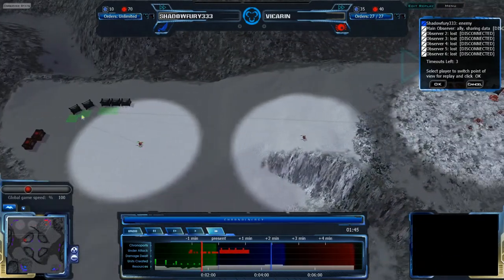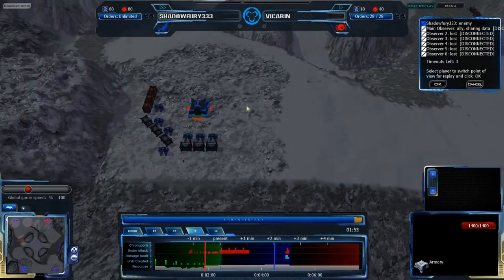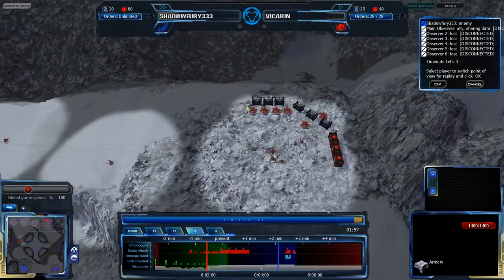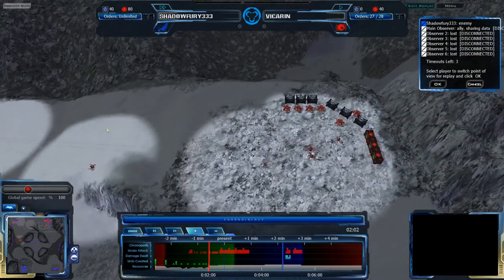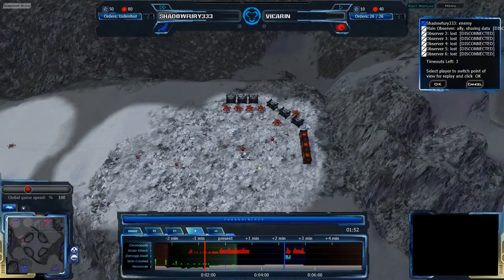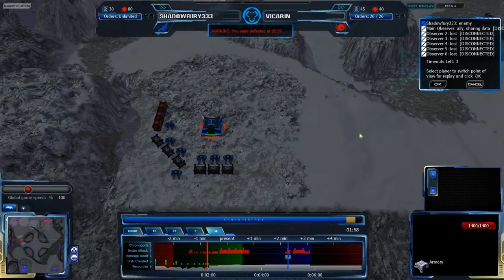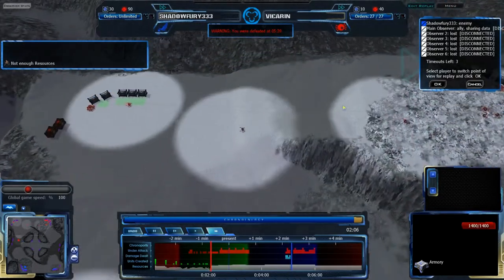Vikarin is very quickly getting some Octos to his natural, so both of us are expanding to our naturals very rapidly. Because this map is fairly small, it's quite easy to do a fast expand for any race. The hard part for Grekim is that when they try to fast expand, it's difficult to defend. CISO can just plop down factories and armories — armories are 1400 health, factories usually about 1200 health — it's not difficult to do this.